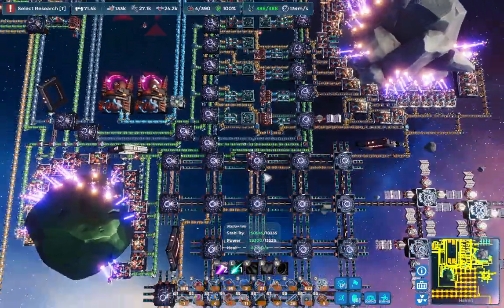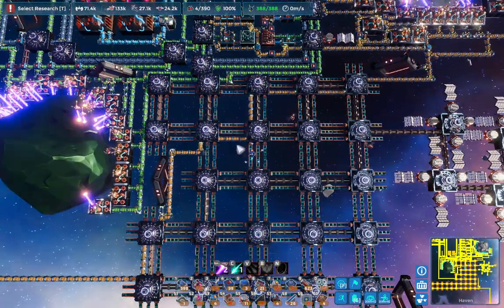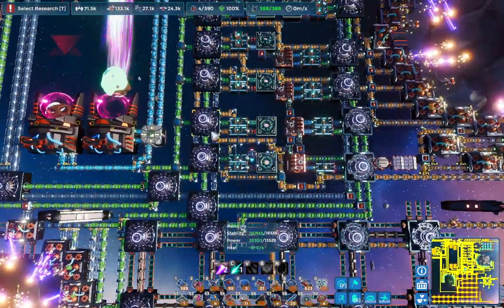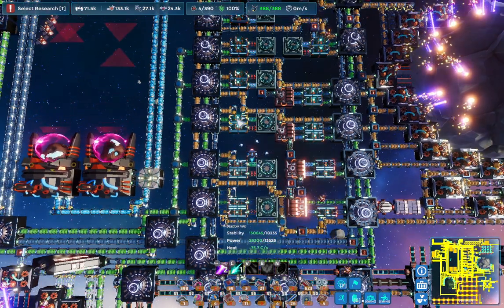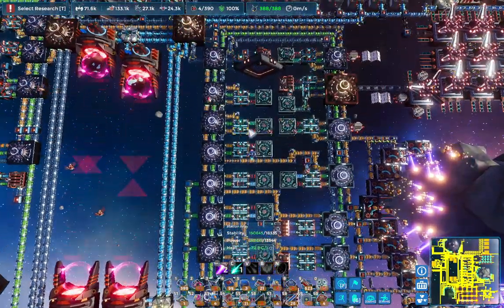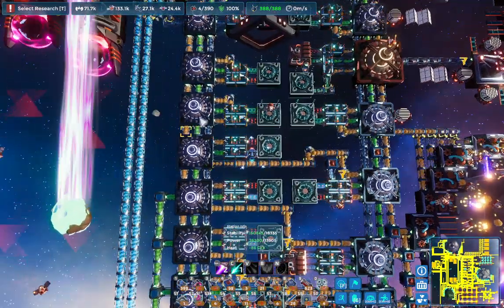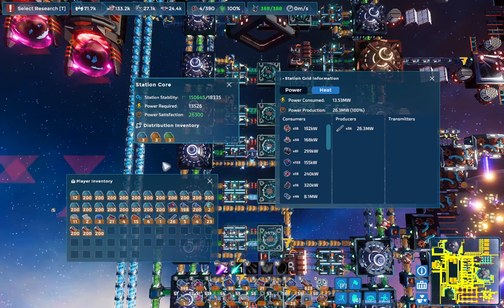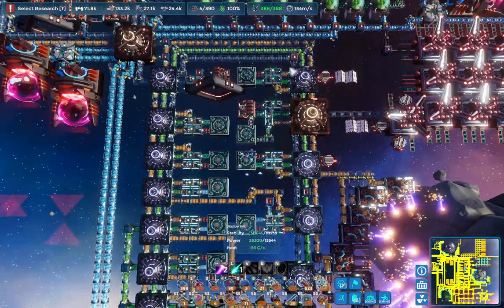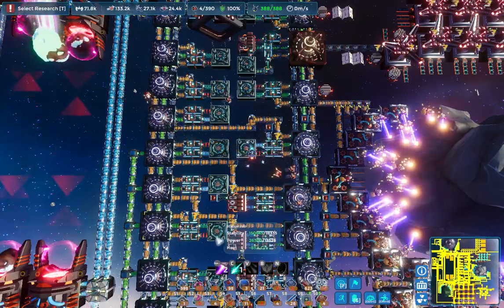It's a huge power sink for my entire build right now. I could have probably used struts instead — the conveyors do make things a little bit easier if I need to turn or do anything like that. If I wanted to run struts, I'd have to strut into a storage and then strut off the storage into another direction. But another thing we sometimes use are the station cores, and the station cores can also be a means of changing what direction resources go in, which is kind of what most of these lines are usually set up like.